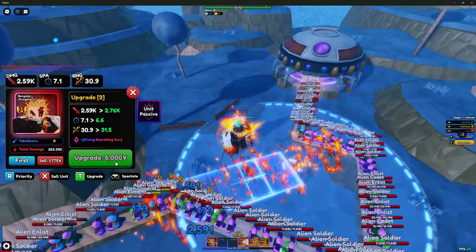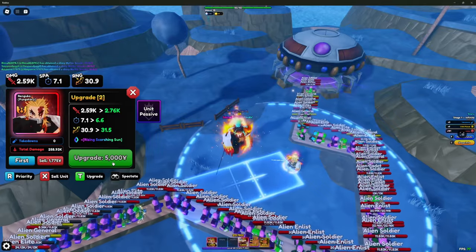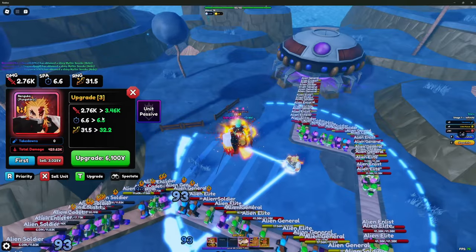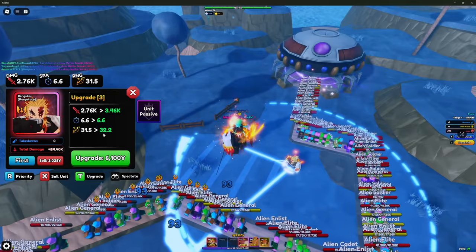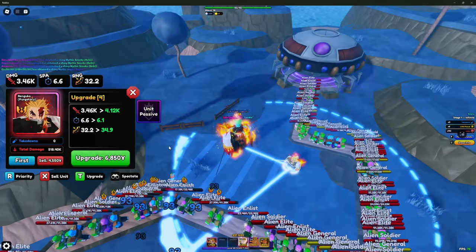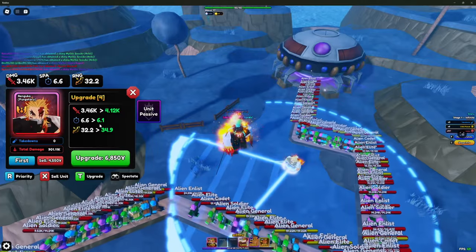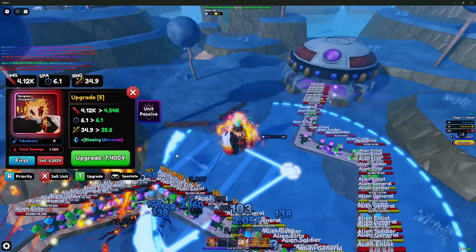Upgrade 3 also gives him the ability rising scorching sun and costs 5,000 yen. This changes his AOE to cone AOE. Upgrade 4: damage goes up to 3.46k, SBA goes to 6.6 seconds, range goes up to 32.2 studs, and this costs 6,100 yen — starting to get a little pricier, but again there's damage over time from burn. Upgrade 5: damage goes to 4.12k, SBA goes to 6.1 seconds, and range goes to 34.9 studs.